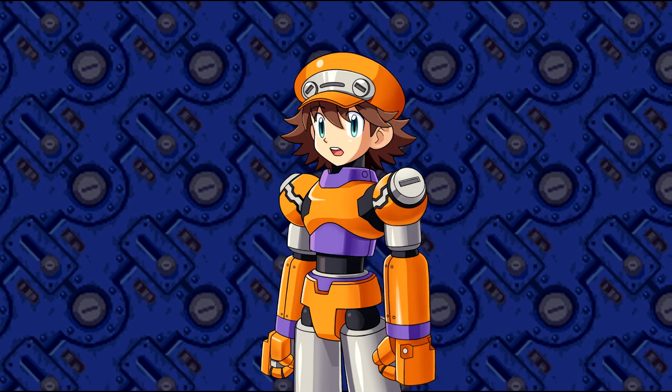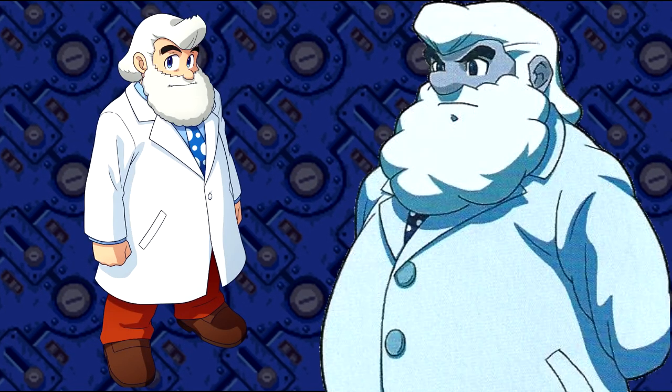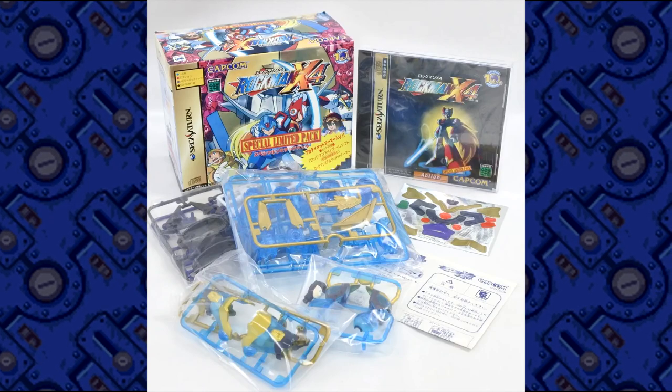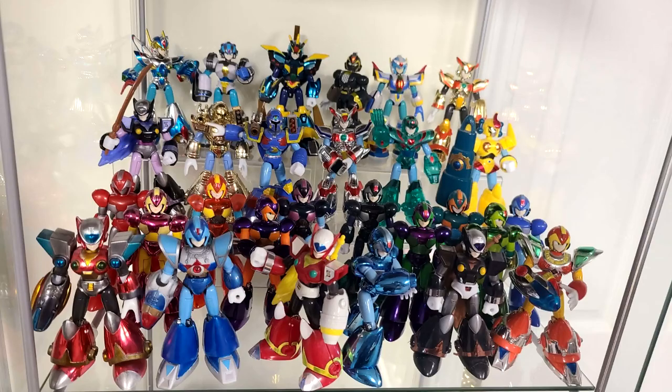The Ultimate Armor has a unique little backstory to its creation, and I don't mean by Dr. Light. During the development of Rockman X4, it was decided that the game would come with an exclusive model for the Mega Armor line that had been running a lot with the Mega Missions and Mega Man X3 love.